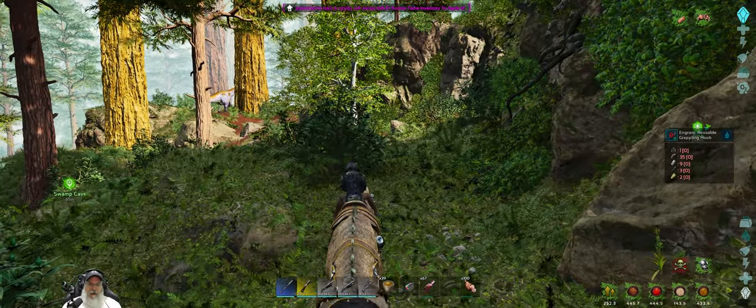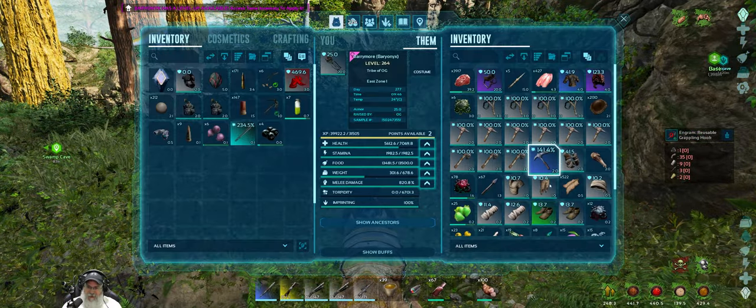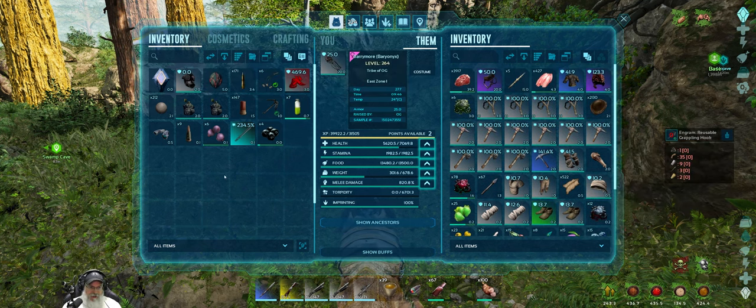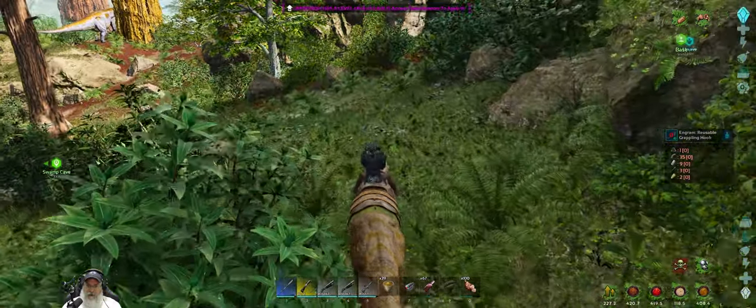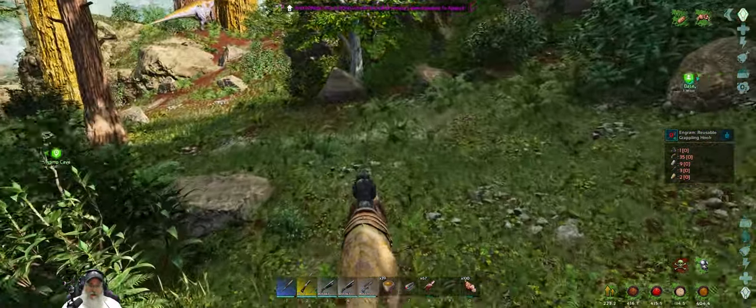I'm gonna go ahead and limp my way back home and mourn my otter. But we did manage to get the Artifact of the Immune right here. We only have two artifacts left for land caves and then the two sea caves. Maybe we'll try the Skylord next — we'll have to see. I've still got a lot of breeding to do before we're ready to actually attempt a boss fight. We'll just see how things go.